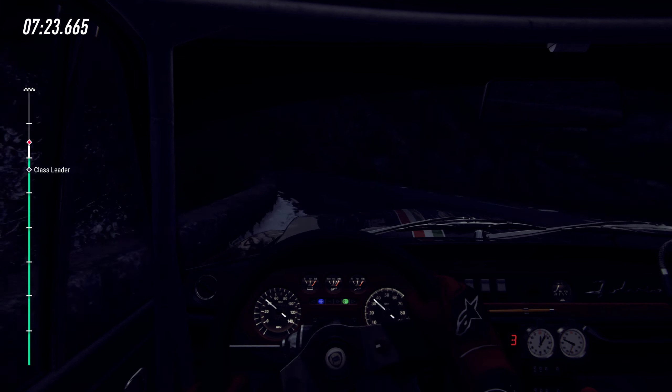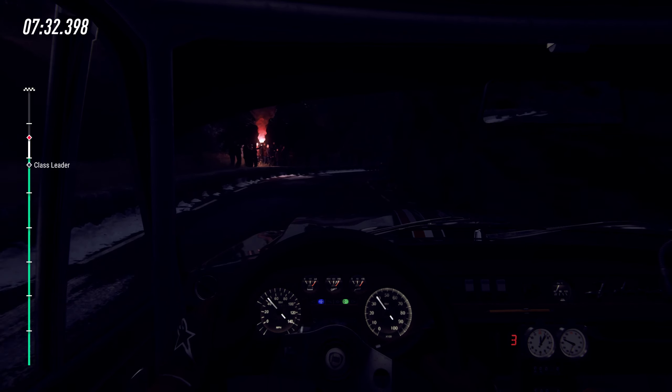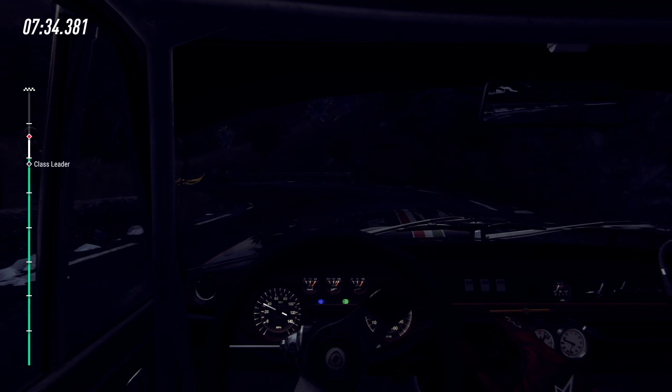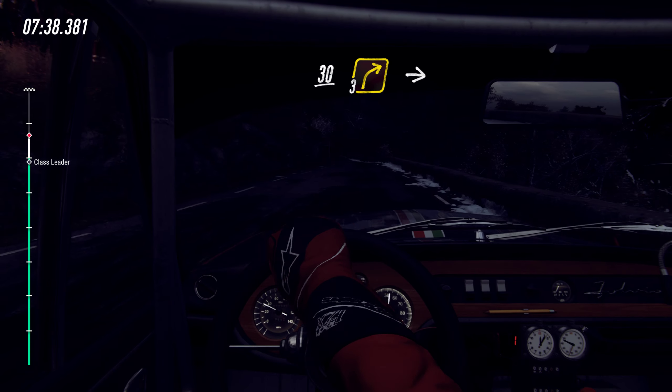Into 4 left, and slow 5 right into unseen open air bin left, opens long 30, 3 right long of a crest into 3 left long tightens, into 3 right long, tightens into slow 4 left long into unseen open air bin right.